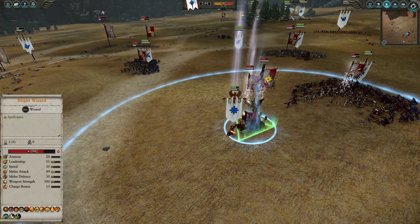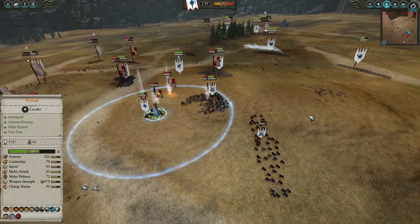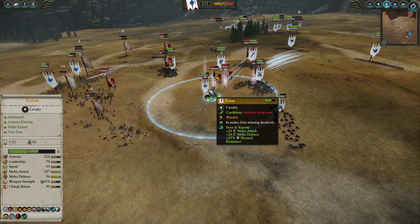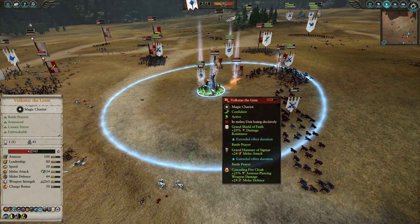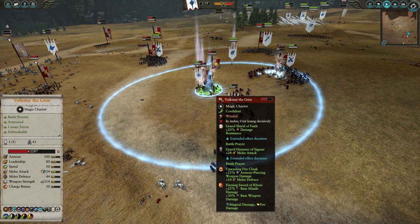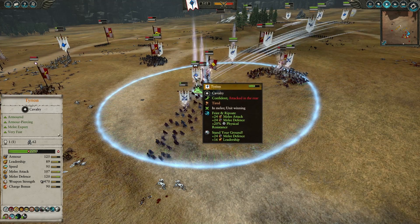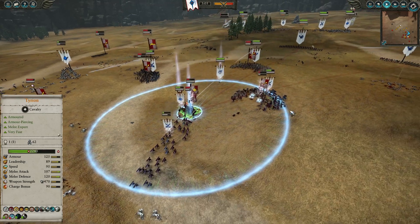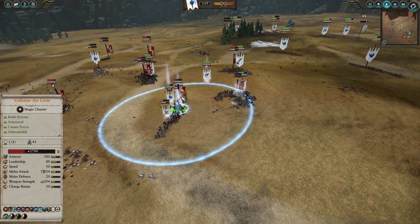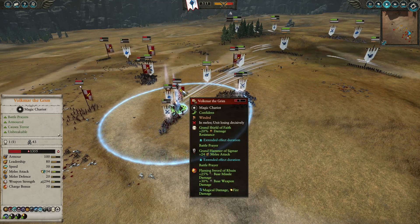Tyrion tried to go for the Bright Wizard and was doing some damage, but Volkmar decided to stop killing infantry and fight Tyrion instead — which is a really bad idea. I have tested these guys fighting one-on-one and I think Tyrion wins in under two minutes with no help and no buffs, without taking any significant damage.